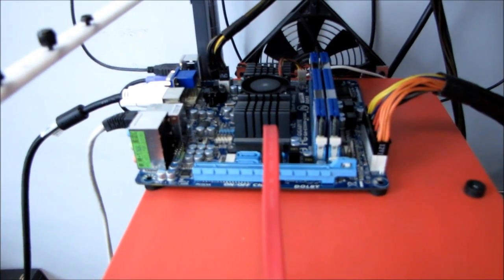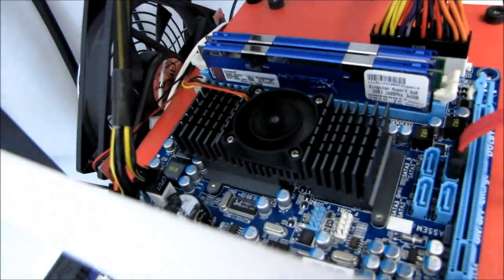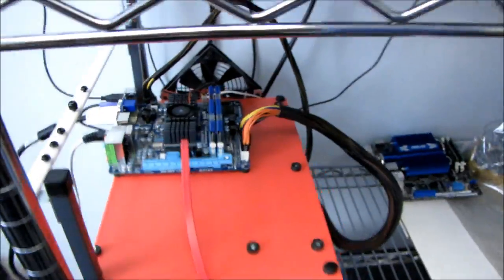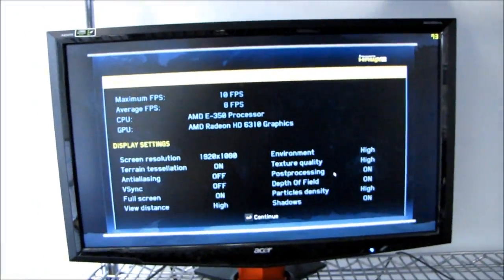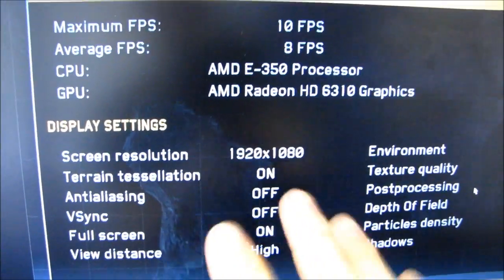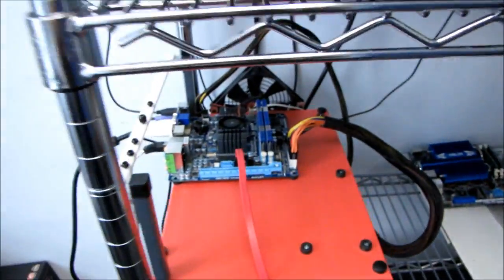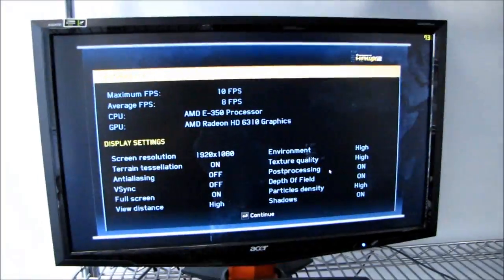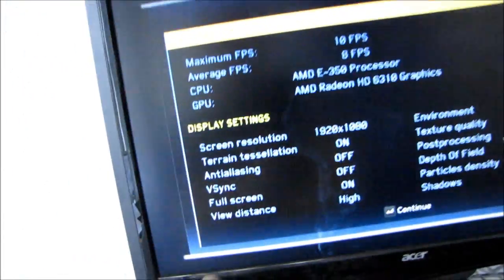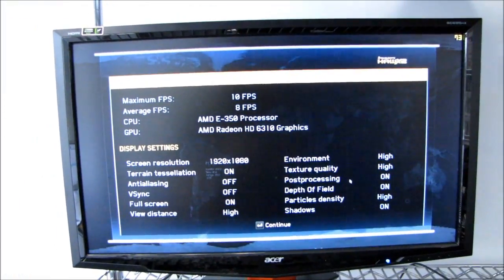Just for fun, I decided to see — forgetting about playable settings on the E350 AMD Fusion APU — I was going to turn the details up, run this at 1080p with tessellation on, no anti-aliasing, but everything else set to high, to see what kind of results we can get in a legitimate DirectX 11 game at HD resolution supporting the latest DX11 features like the heavy tessellation present in this game.